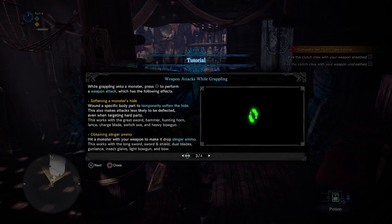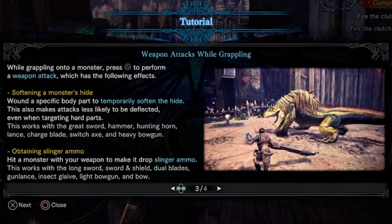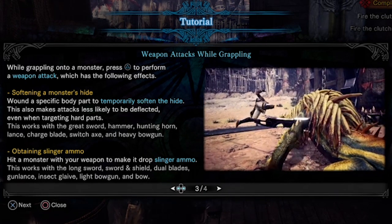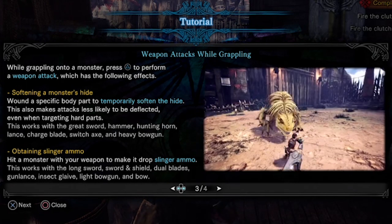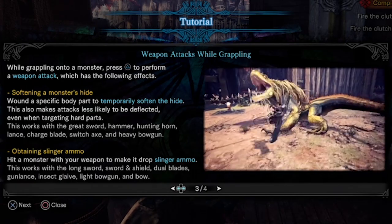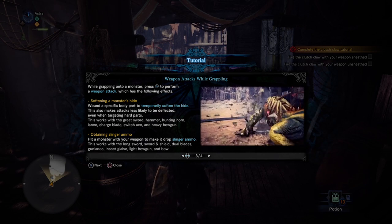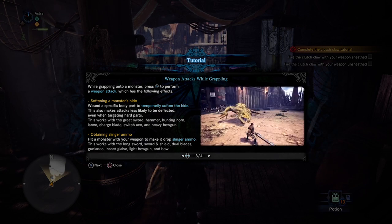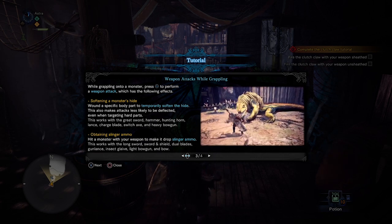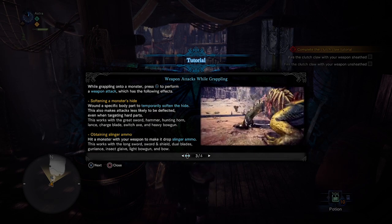Also, when you're grappling onto a monster, you can press triangle to try to create a weak spot. Light weapons will drop slinger ammo, and then the second time you do it — grapple onto the monster and press triangle — it'll create a weak spot. Heavier weapons like the greatsword automatically create weak spots but don't drop slinger ammo, so it's like a give and take. Light weapons don't give an immediate weak spot but do drop slinger ammo so you can fling shot the monster. Bigger weapons don't get as much slinger ammo, so you have to get it from the environment, but you create weak spots instantly.